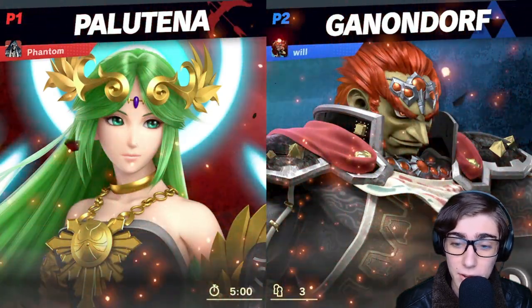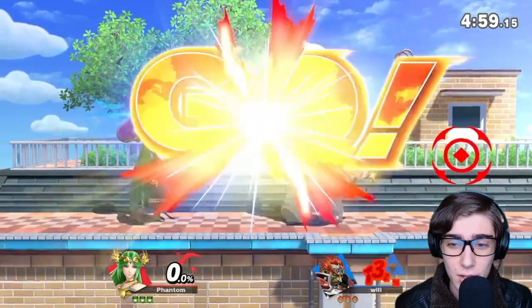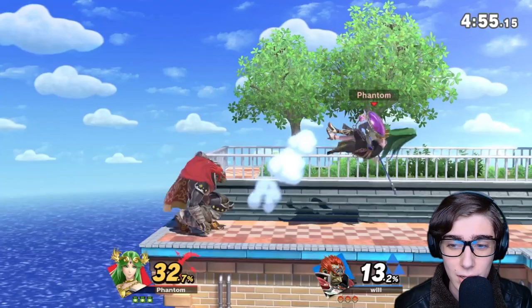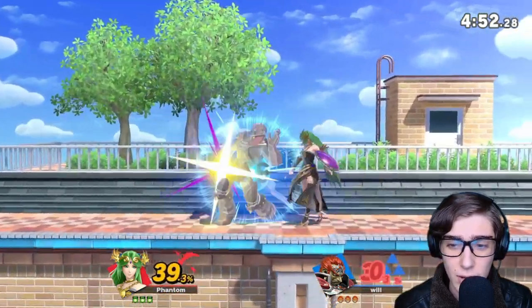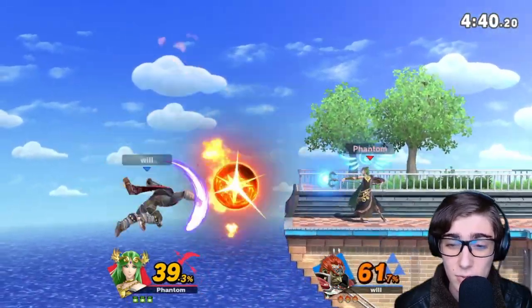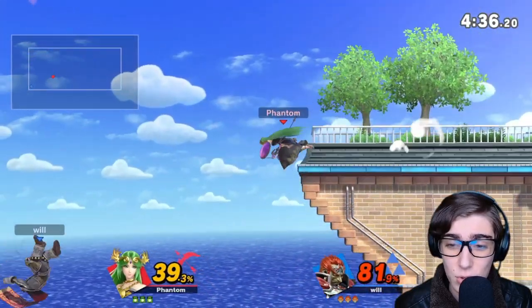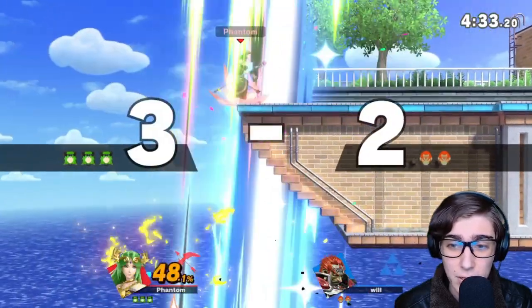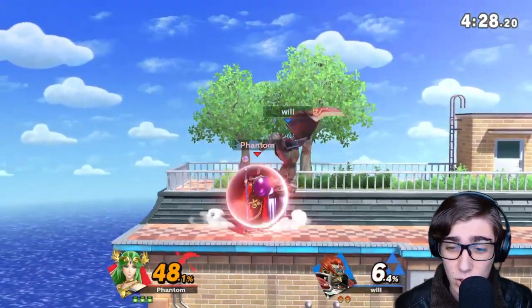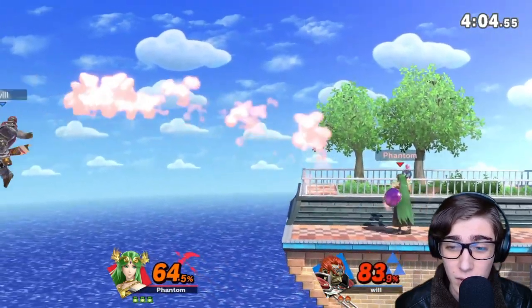Looks like for our first matchup we have a very easy one with Ganondorf, and looks like the time is going to be 5 minutes. That's our neutral B reticle, and Ganon's side B is very easy to deal with. I gotta talk about F-Smash a little bit later — her jab is pretty good as well. Explosive flame, chain from Smash's sword, which used to be Reflect. F-Smash doing really good damage. F-Smash has a wind box, which all her wing attacks do, and her down smash also uses this wing function.